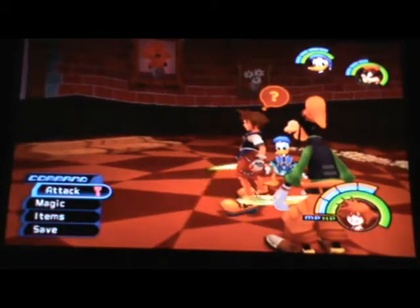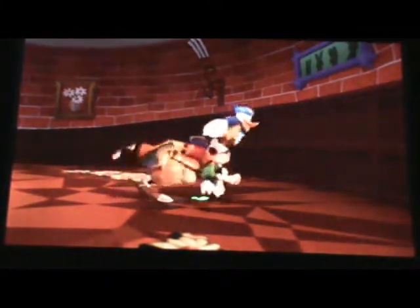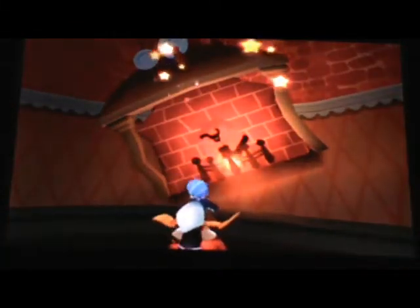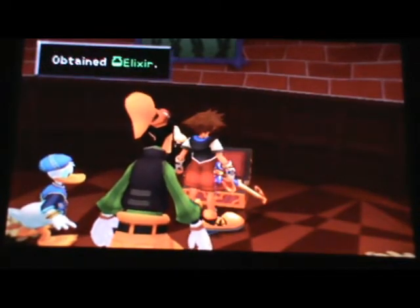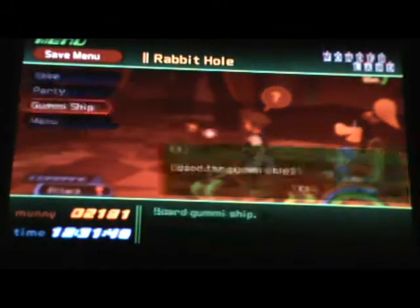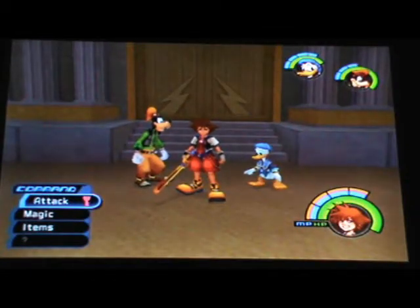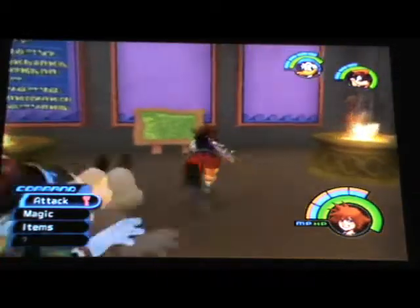The next one is here in the Rabbit Hole in Alice in Wonderland. Go here for this Trinity, and you get an Elixir. There's another one somewhere else, and the last one is here in Olympus Coliseum. Yes, here it is — this is the Trinity I was looking for.